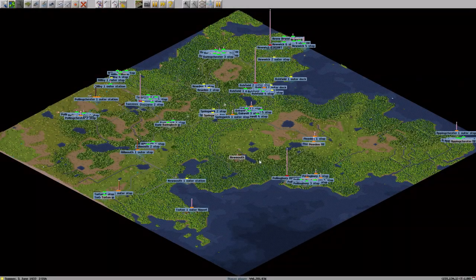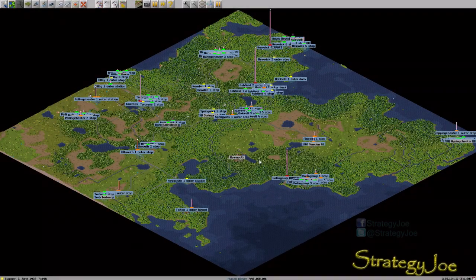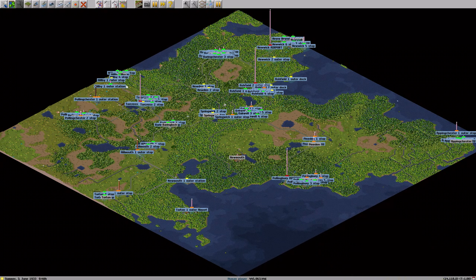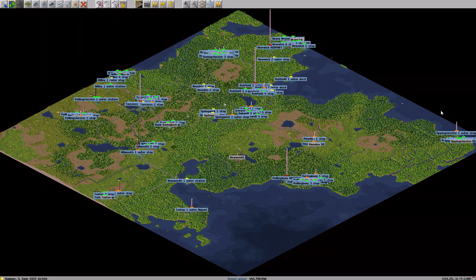Hey folks, this is SJ, welcome back to Let's Play Simutrans. This is the third part of the series. In the first part we expanded some basic lines around the map and some train lines, and during the second part we built a couple of airports to travel throughout the map with more ease.